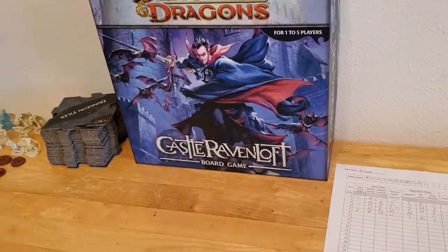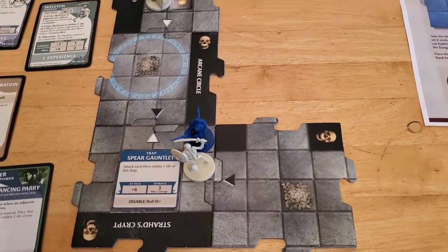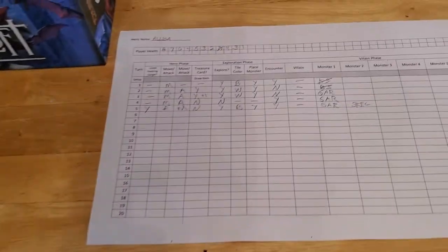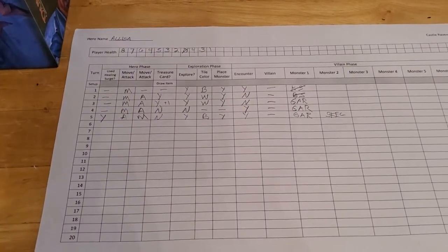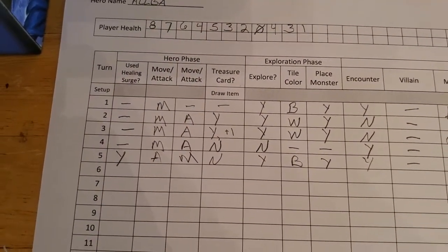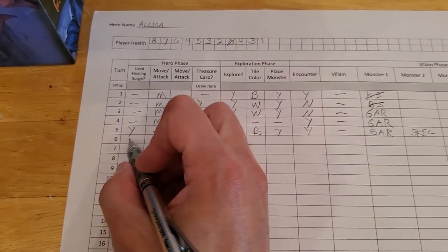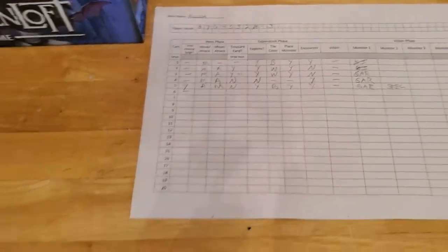We're coming into turn six. Alyssa is all the way down to one hit point and has already used one healing surge. We have all kinds of stuff going on. We're down to one hit point, we already used a healing surge on the last turn. We don't need to use one on this turn, but from the looks of things we'll probably need one on the next one.